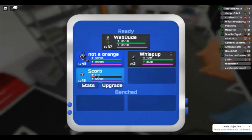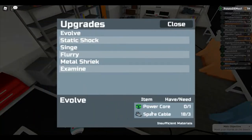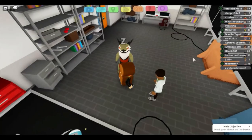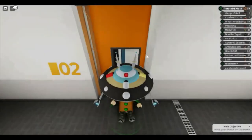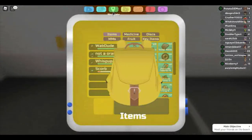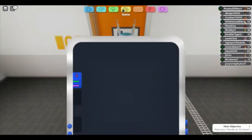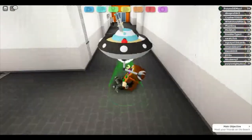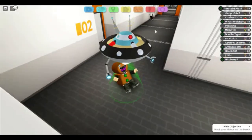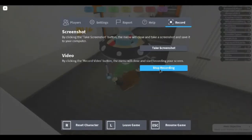So here's how to evolve the Scorb. For the first evolution you'll need a Power Core. How you get that is by walking around and killing Scorbs. Since I have a repellent on I'll need to walk around 200 steps. I'll be back when I get the Power Core and my repellent is done.